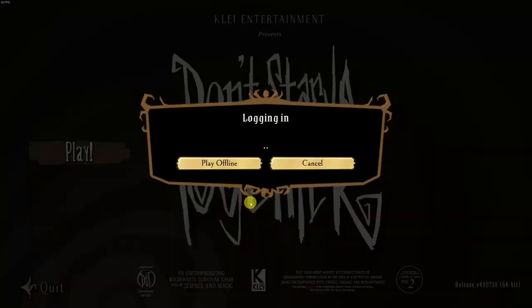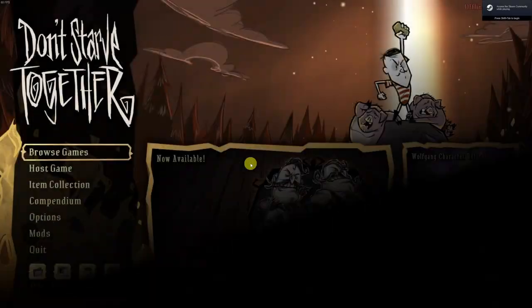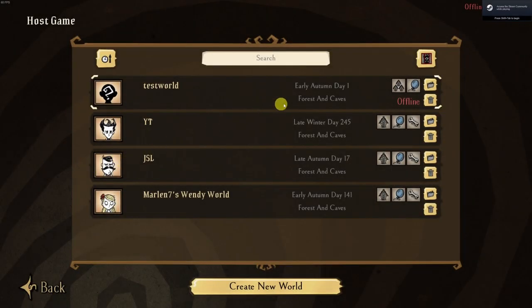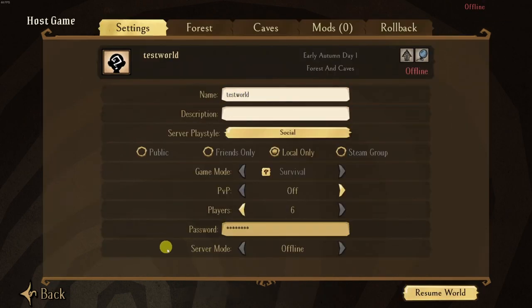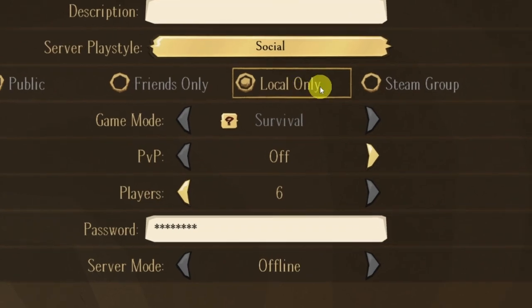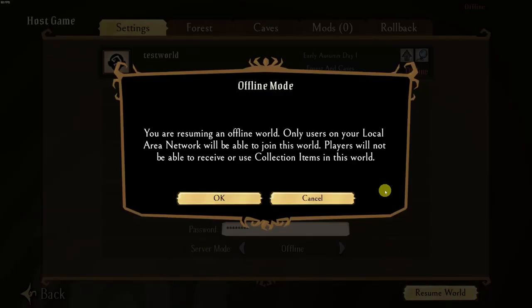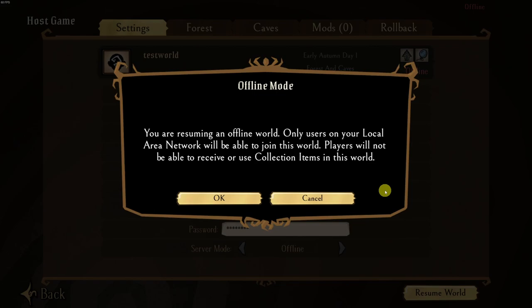We'll select Play Offline, then Host Game. As you can see, the game is now appearing in offline mode. If we open up the save, we can see it's set to Local Only and the server mode is set to Offline. And if we click Resume, you'll see the standard offline mode warning message.